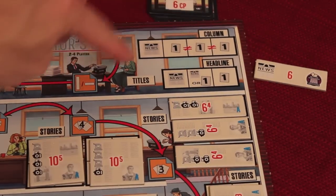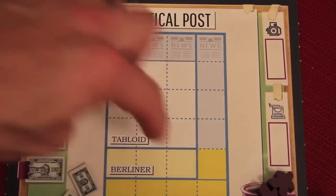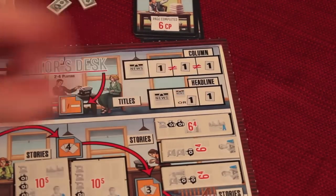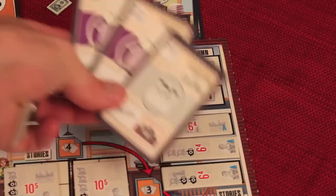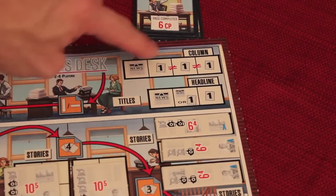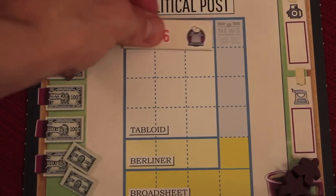Going here allows you to get either a column or a headline. A headline has to go here, and this is used in scenario three, the tabloid scenario. If we were playing the longer scenario with the broadsheet, the column would go here and a headline would go there. For a headline, you need one news card and either two cards of your specialty or two headline cards and one of your specialty. For a column, you need one news and three cards of different specialties. The headlines actually have your specialty right on them - so if I did that, I would get this and place it there.